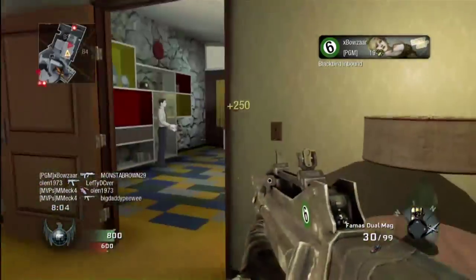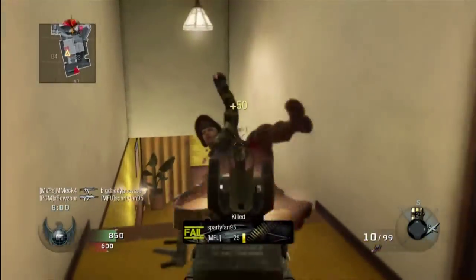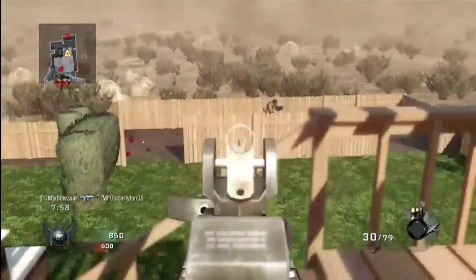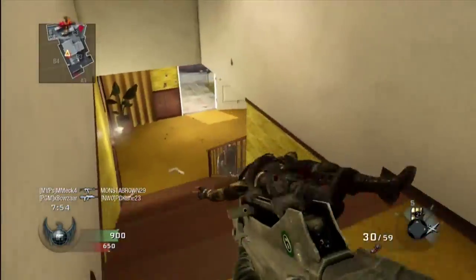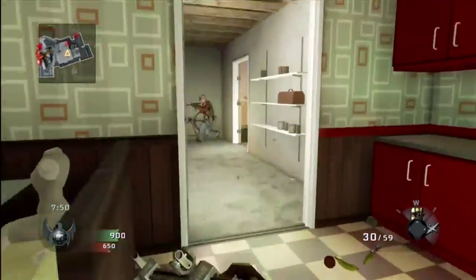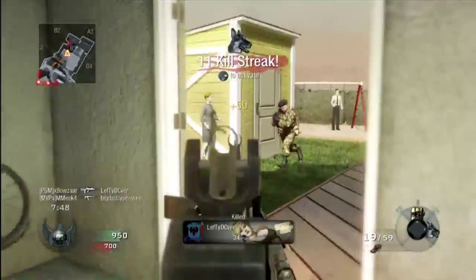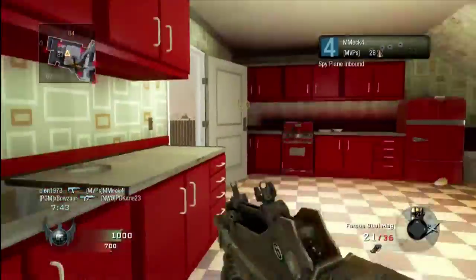As you can see here, I get my Blackbird, three kills away from my Attack Dogs. Once you get your Blackbird up, their team is pretty much done. Blackbird is just such a good killstreak — nothing can counter it except for decoys or a counter UAV, and you know good and well no one uses counters. That's bad.